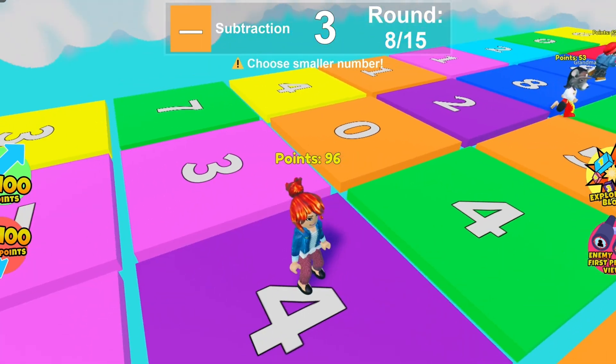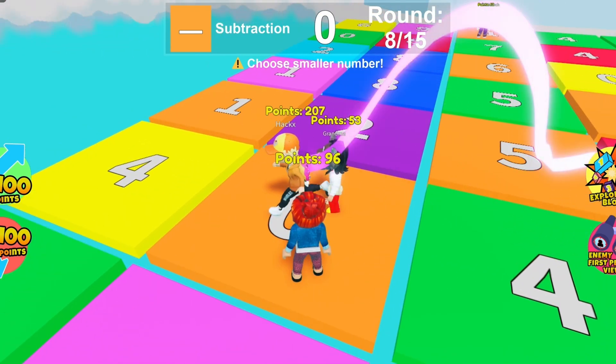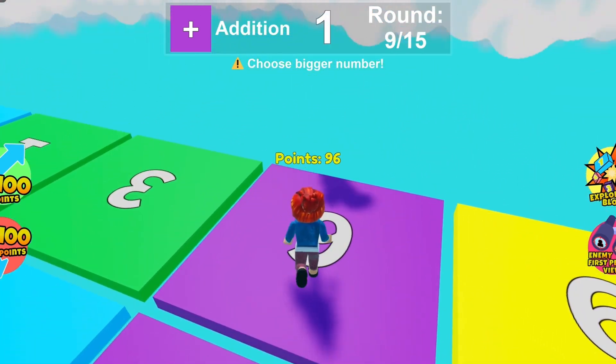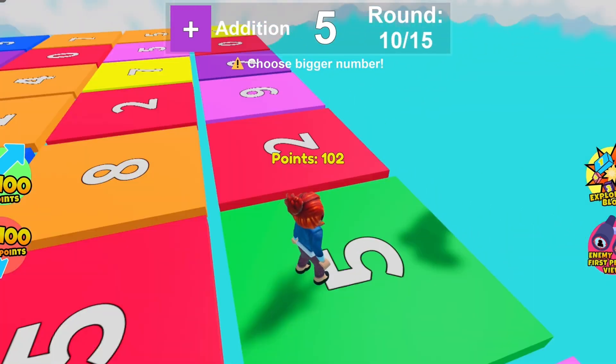All right, minus 0 — we don't want any points taken away. 96 minus 0 equals 96. Okay, I'm staying here. I'm going to go to this one. What's that one? I can't tell if it's a 9 or a 6 — I think it's a 6.